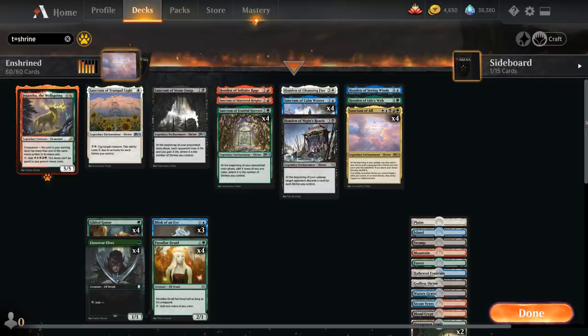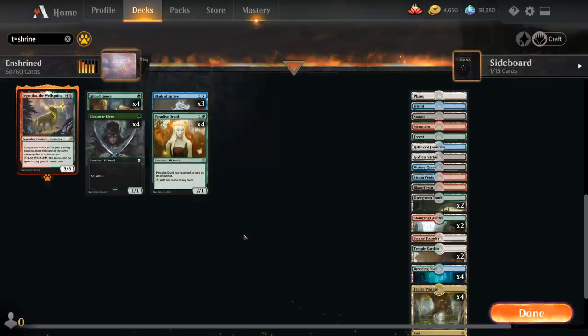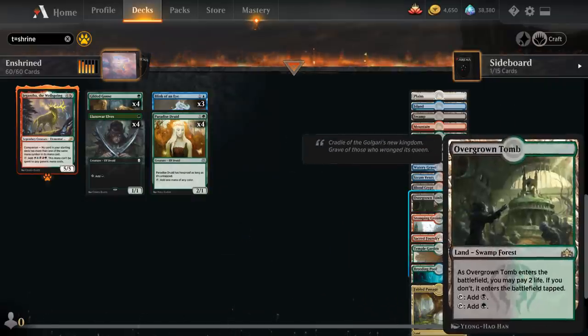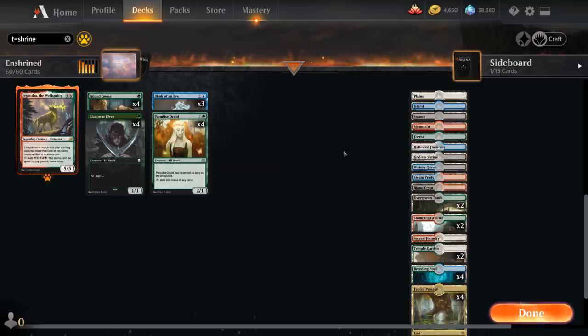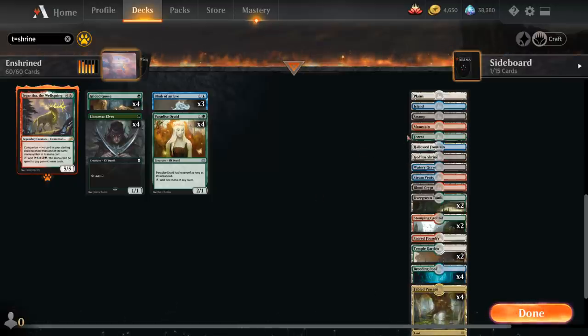For the mana base, we need quite a few untapped green sources for our early accelerants: four Breeding Pools, two Temple Gardens, two Stomping Grounds, and two Overgrown Tombs alongside a single Forest, for a total of 11 untapped green sources on turn one. We still have a healthy amount of different colors for the 5-color mana base, including four Fabled Passages alongside one of each basic land, plus at least one of each dual land.